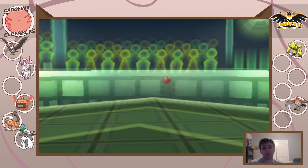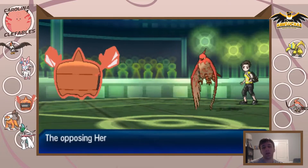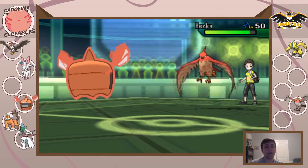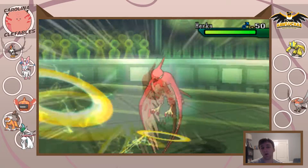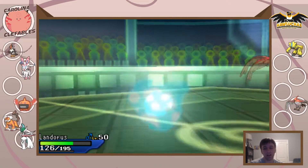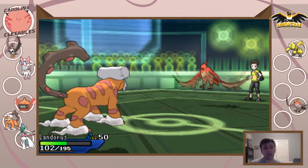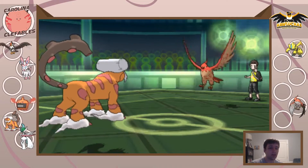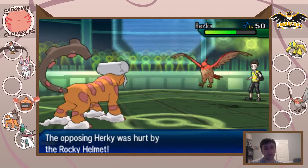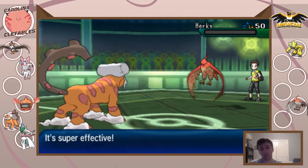Rotom is minus two now. He wants to bring in Talon Flame to try to set up, so I Volt Switch out — if he wants to set up he has to take a minus-two Volt Switch. That prevents him from getting back to full HP for Gale Wings. I switch to Landers and get the Intimidate. He stays in and clicks Brave Bird — I have Rocky Helmet so that's fine. I take it, hit him with Rocky Helmet, go for Stone Edge, connect, and that's enough to knock out Talon Flame.